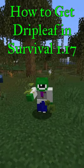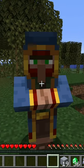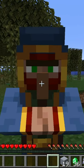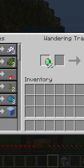Here's how to get drip leaf in Minecraft 1.17 in survival. Let's check it out. All you have to do is find yourself a wandering trader, and they have a small chance of selling this — a small drip leaf.